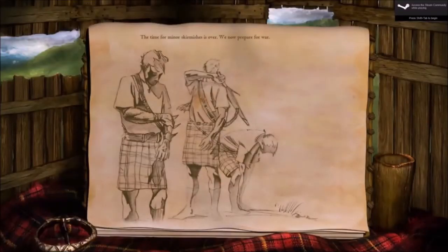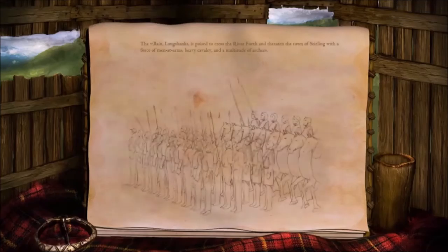The time for minor skirmishes is over. We now prepare for war. The villain Longshanks is poised to cross the river Forth and threaten the town of Stirling with a force of men-at-arms, heavy cavalry, and a multitude of archers.